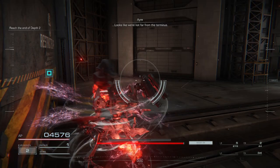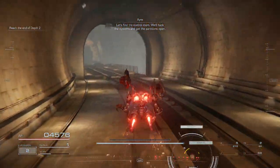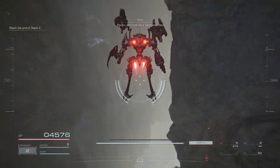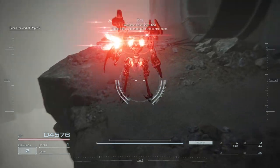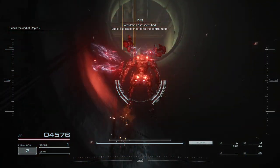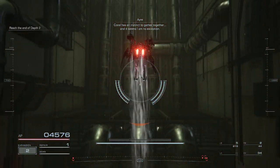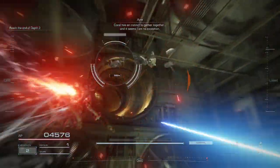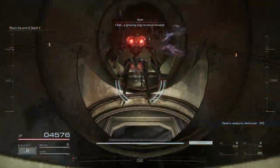Looks like we're not far from the terminus. Let's find the control room — we'll hack the systems and get the partitions open. Raven, let's look for a ventilation duct. We're underground — there must be one somewhere. Ventilation duct identified. Looks like it's connected to the control room. Coral is an instinct to gather together, and it seems I'm no exception. I feel a growing urge to move.